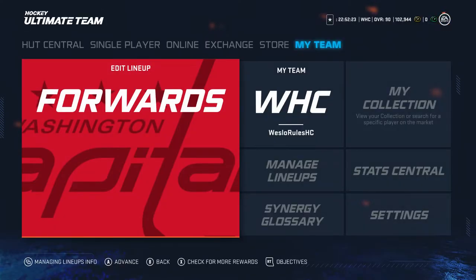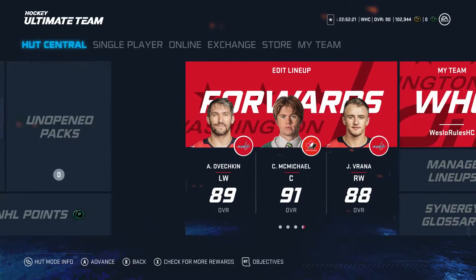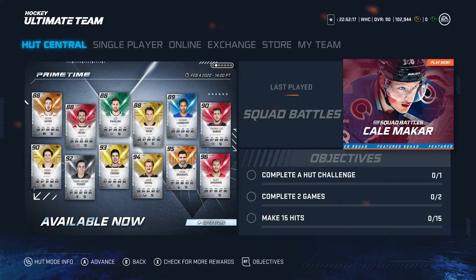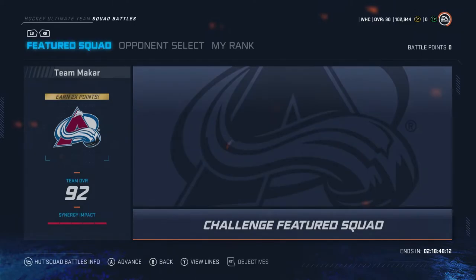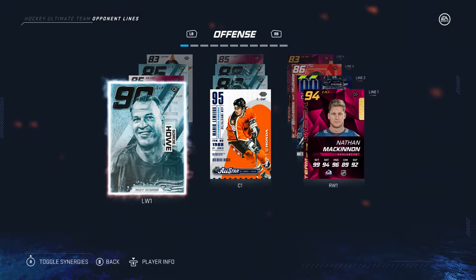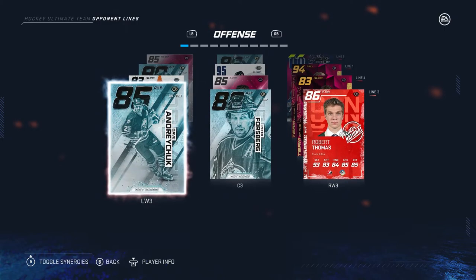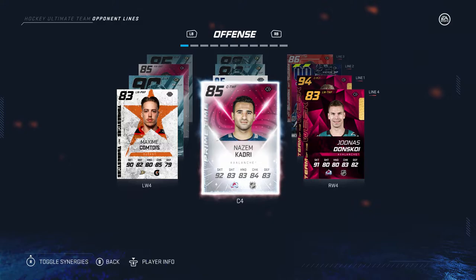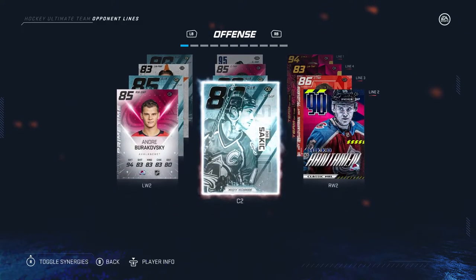My weekly team update, if anybody was actually interested. So that will be it for this week. Hopefully next week, which is this Kale Makar squad battles — let's see how overpowered his team is. Holy. I wonder if they actually choose their team, like I've never really paid much attention. I wonder if they actually choose who they'd want on the team and EA just kind of puts their highest overall card in there.